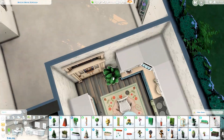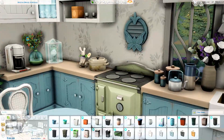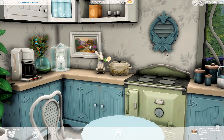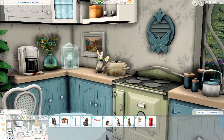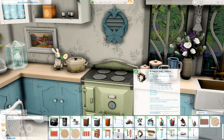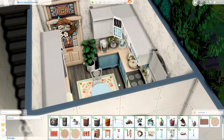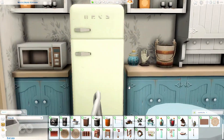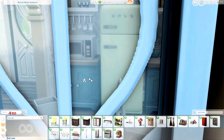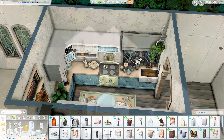I ended up using these chairs from the Paranormal Stuff Pack. That's probably my favorite stuff pack to date — it was so fleshed out, so meaty, just fantastic. I'm hoping they continue with that kind of stuff pack quality. The kitchen is pretty much done and now we are about to move on to the living room.